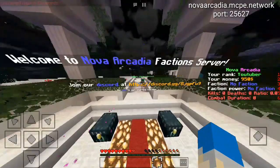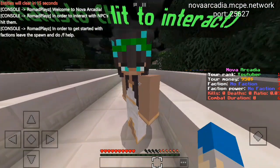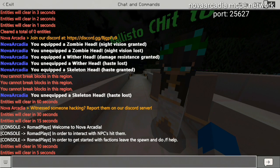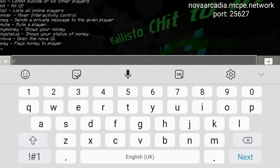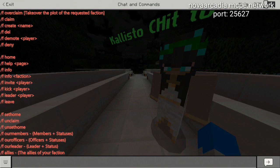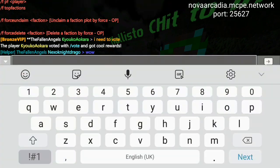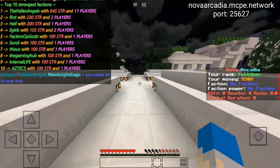When you first join the server you're greeted by Callisto, who gives basic information. It says: 'Welcome to Nova Arcadia — to interact with NPCs hit them, to get started with factions, leaf spawn and do slash f help.' Doing slash f help shows all the faction commands you'll need, and a lot more.